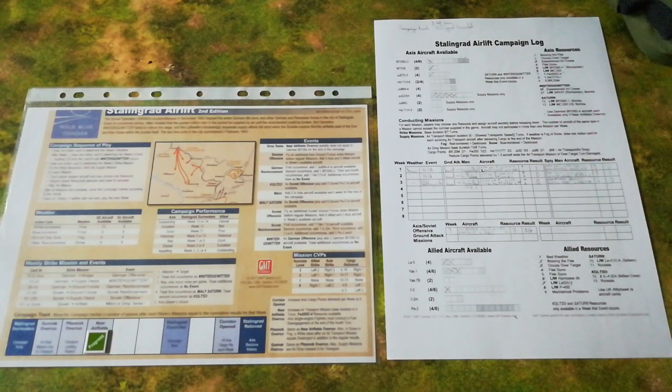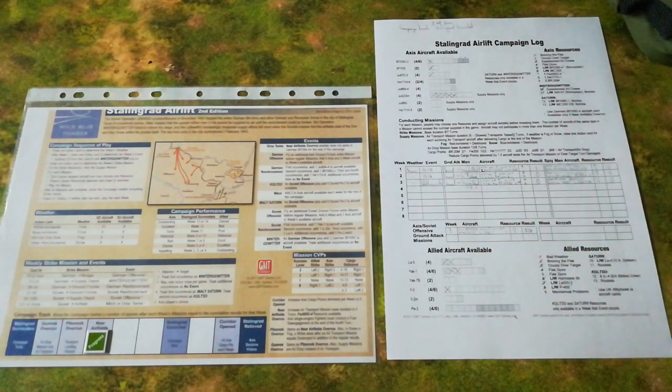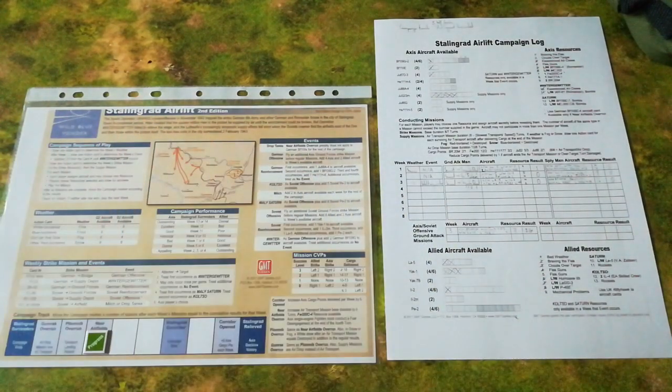I'm actually going to start this partway through the Stalingrad airlift campaign — a few turns have been played already. You can probably see all my messy scrawl on the campaign log here to show you that we're going to be starting week four. On the campaign sheet, on the track, the near airfields have been overrun. This is bad news for the Germans, good news for the Soviet Union, because based on the performance of the opposing air groups in the previous three campaign rounds, the fate of the German 6th Army is being steadily decided.